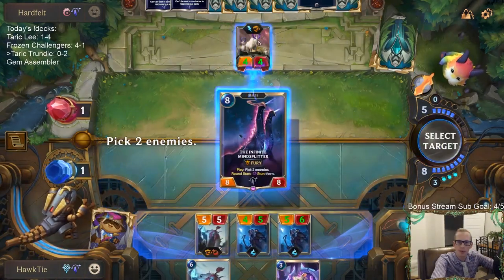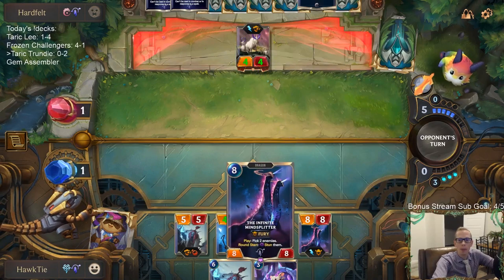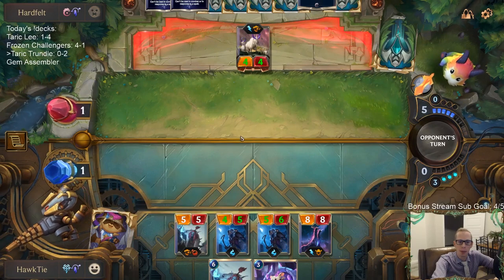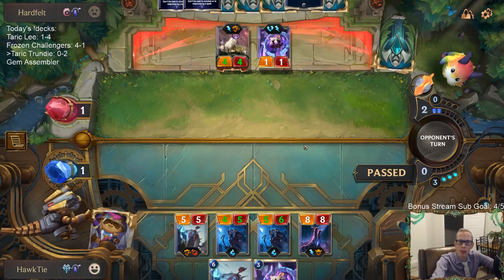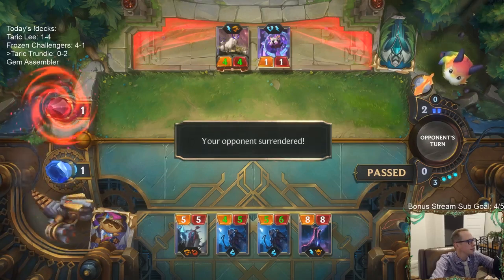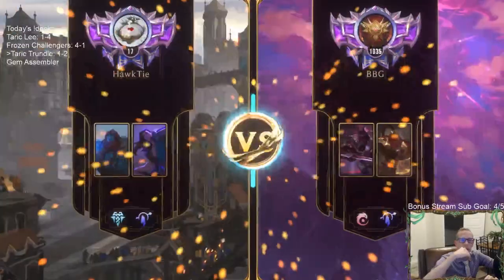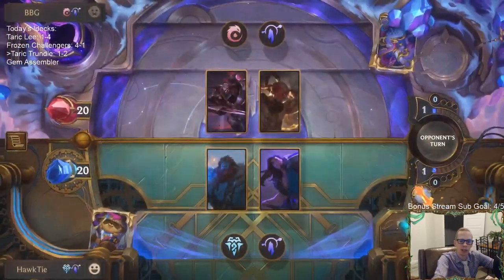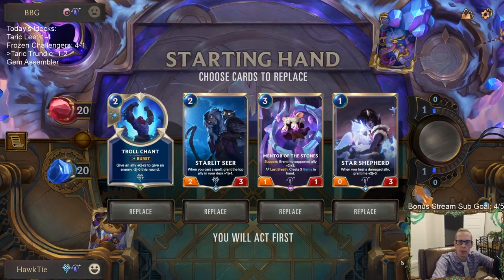I feel pretty bad about it. But this does likely mean no Lee Sin. I'm worried about passing priority — they could go gem, gem, some pump spell, and I lose. Want to have the 8-8 to block. Probably able to do 8 damage, so maybe we can stay alive. No Lee Sin — we got lucky. Obviously they didn't have it after they played the three-drop. The most impressive thing about our deck has been the one-drop. We'll just keep this and see how this Mentor of the Stones does.